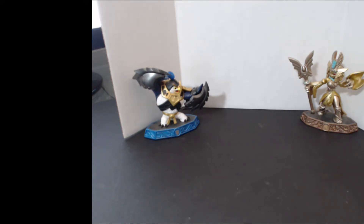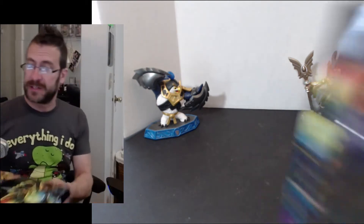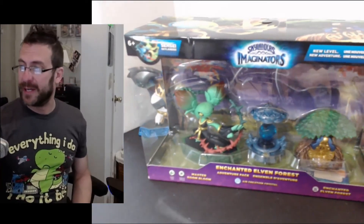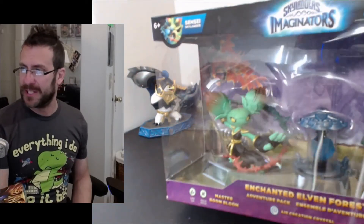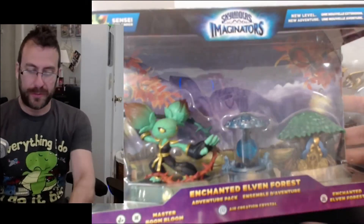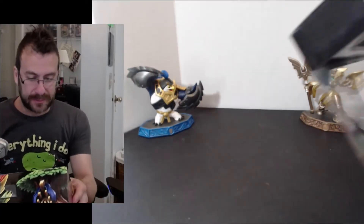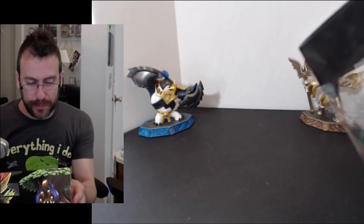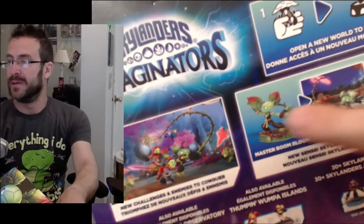Have you guessed? I'm coming back — you better guess. You ready? I bought the Enchanted Elven Forest kit yesterday. That's this guy right here. So it comes with Master Boom Bloom. So that makes me — what was the count? 14? So that's number 15. This is pretty cool because it has the Creation Crystal, and then this Enchanted Elven Forest item unlocks more levels. There's Master Boom Bloom right here. Kind of small, can't really see — there she is. Or he. Very cool.